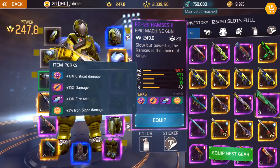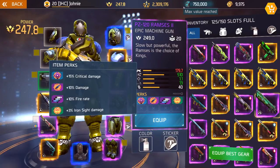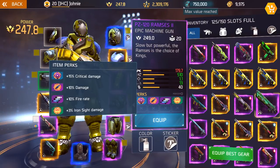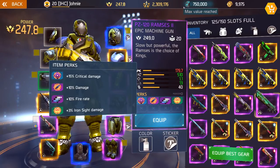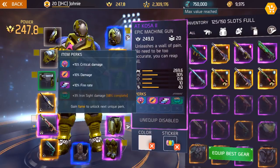The first one right here is the Ramses with damage, fire rate, iron sight, and crit. This is the perfect set of perks, I think. Leave me a comment below if you disagree — what are the perfect perks for you on a machine gun? But to me it is perfect.